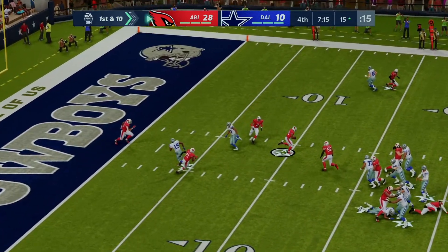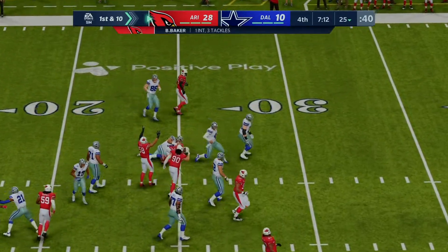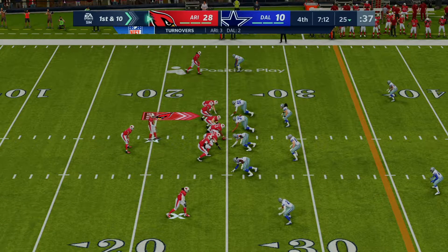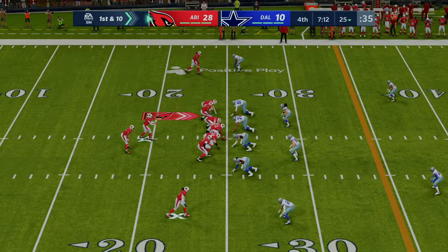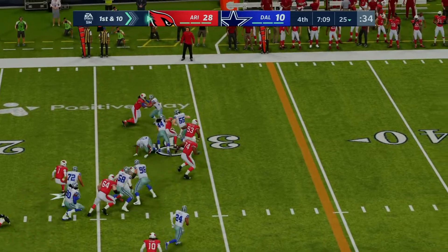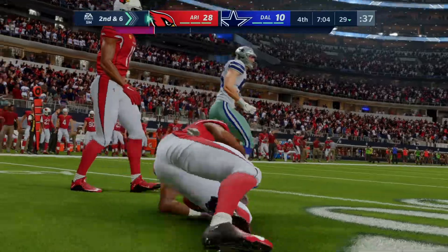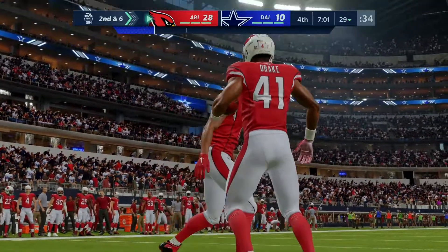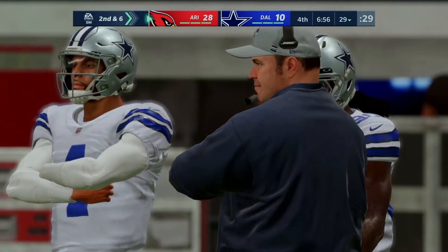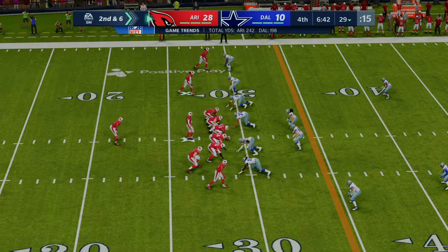Prescott looks to throw on first — in heavy traffic, and it's intercepted. Budda Baker with a pick and the return stops around the 25. Murray and the Cardinals with first and ten at their own 25. In the fourth quarter with that deficit, Dallas had to throw the football — that's the risk of a big turnover. You're going to be throwing against nickel, dime, exotic defenses, but you have no choice. Second and six, just inside the 30.